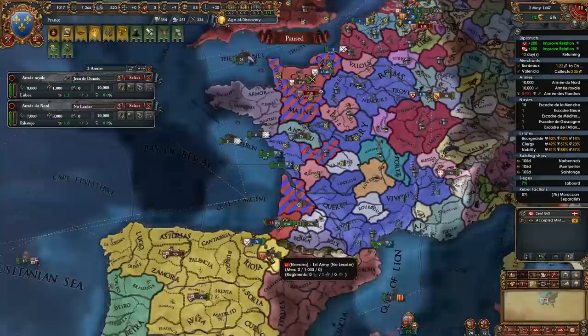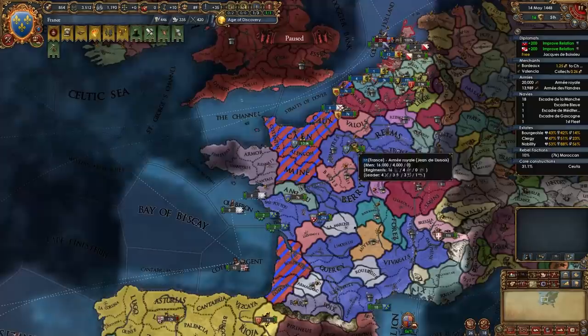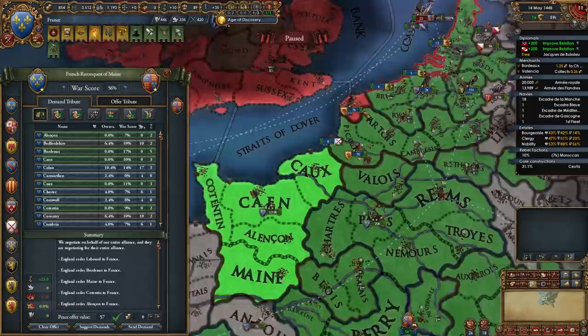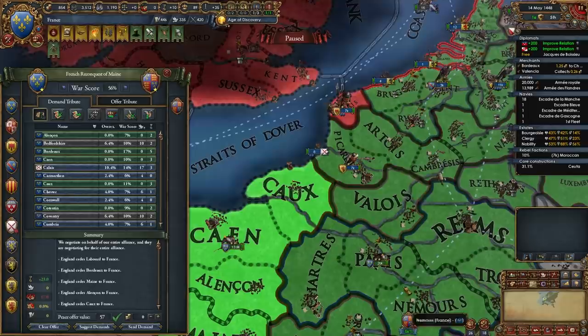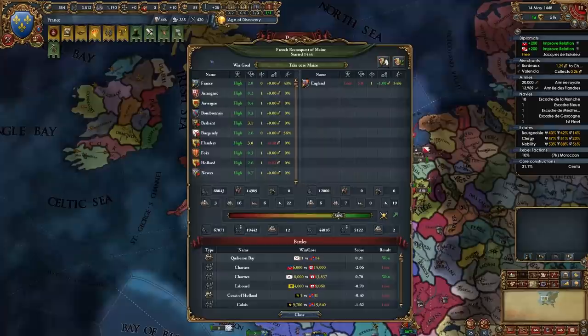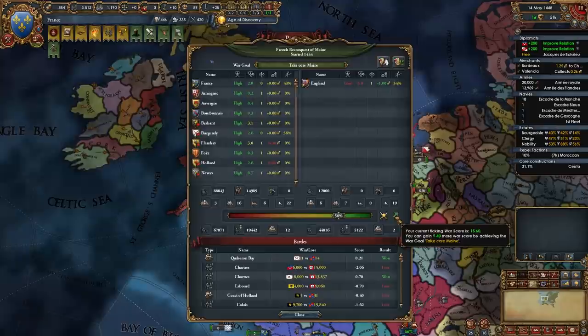At this point I'm sieging Laborde with the small army and sending the big army back up to France. As we can see, Burgundy and their subjects have already done most of the work. Once you fully occupy everything England owns in continental France, sit back and wait until you get enough war score to take back your cores, give Calais to Burgundy (transfer occupation), and get the province of Pale or Dublin for yourself — that's about 77% war score. You could wait even more to get War Reps, since ticking war score continues.